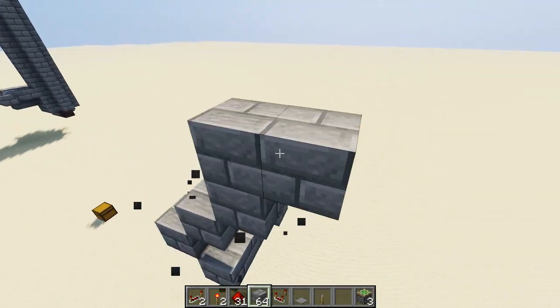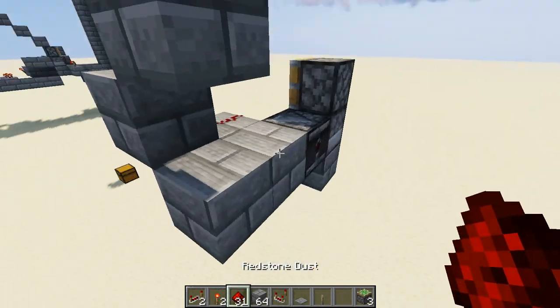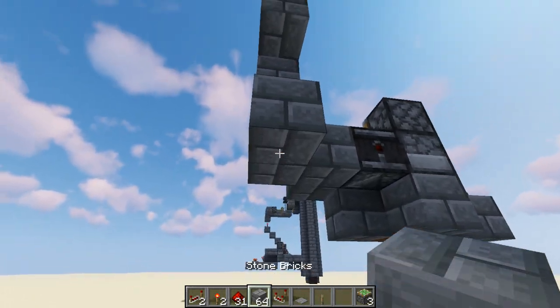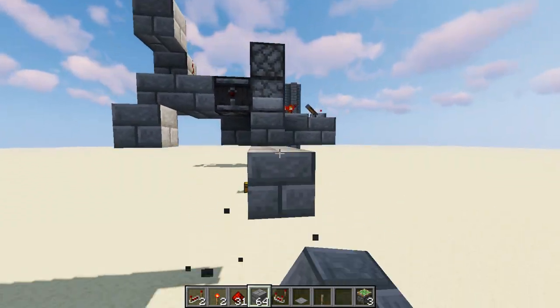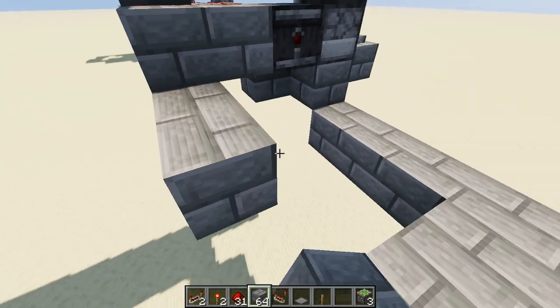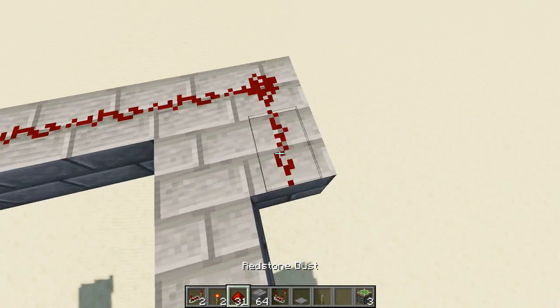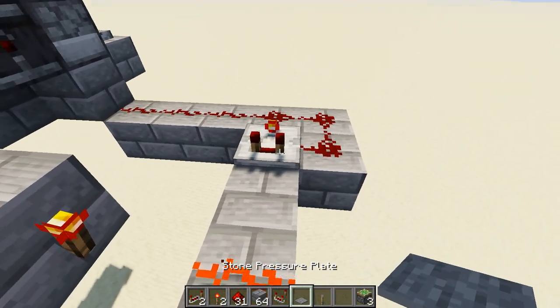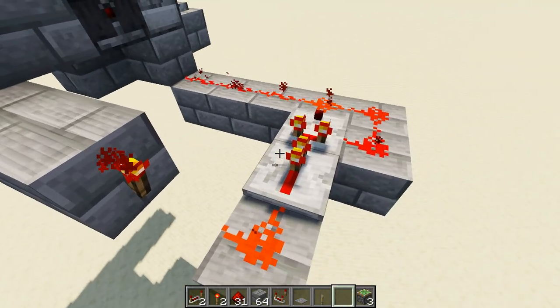Build four this way. The redstone torch goes up here. Actually, we want to build that down there — and then the torch goes here. Dust here. The comparator goes here with that flipped on, but we'll leave it off for now. And then the repeater goes there.